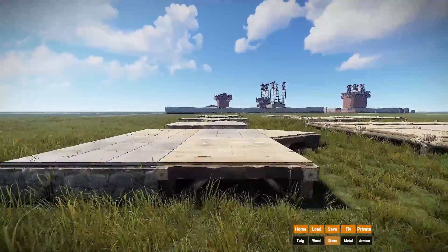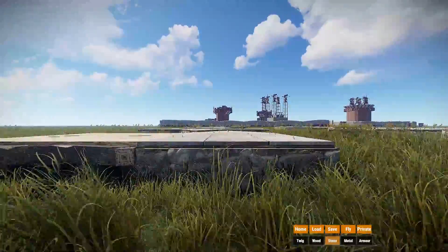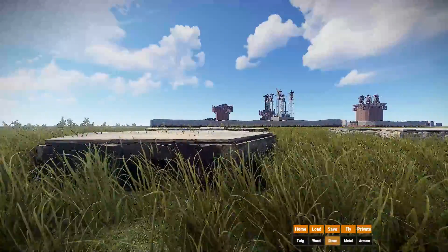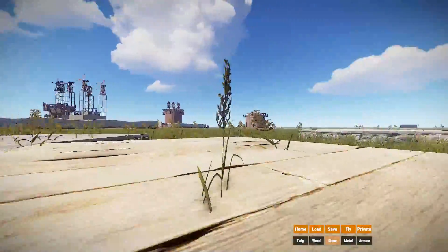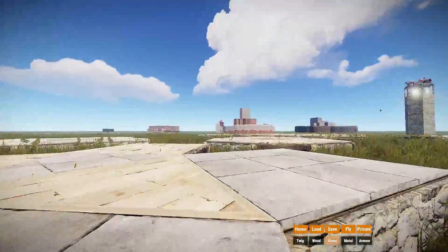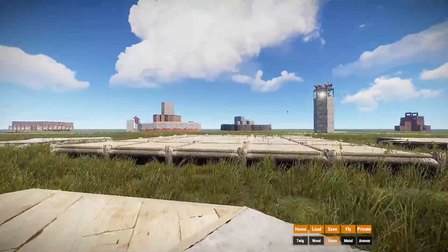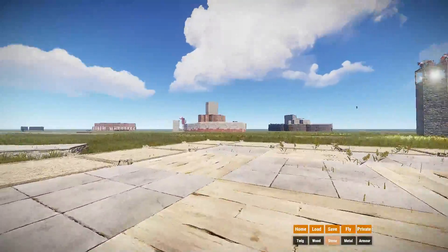Footprints are the most important thing when it comes to base building. If your footprint sucks, your entire base will suck. And if they are good, your base will most likely turn out good. But many people struggle with thinking of footprints, and many people complain about bases being repetitive. But this isn't always the builder's fault — there aren't just a lot of footprints. In this video, I want to show you the most common ones I know and give some pros and cons for each, for you to decide which one you want to use for your next base.